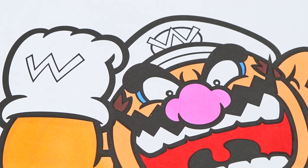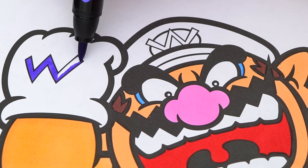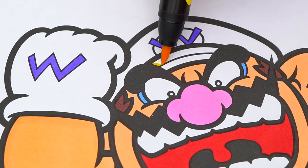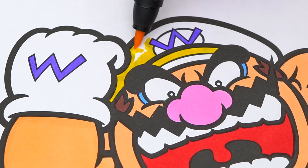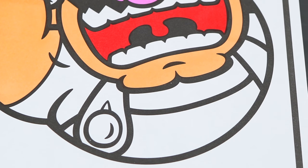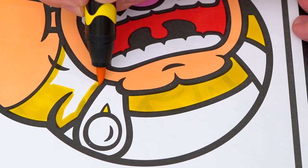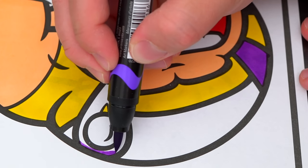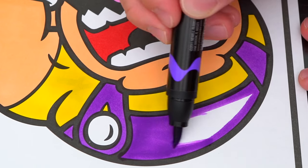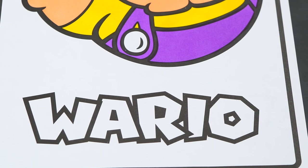The W on his gloves and hat is a purplish blue. And let's color in his hat yellow and white. And let's color in his clothes purple and yellow with white buttons. Now I'm all finished coloring in Wario. Next, let's color in his name down here — yellow, pink, purple, and green.